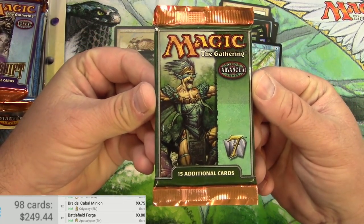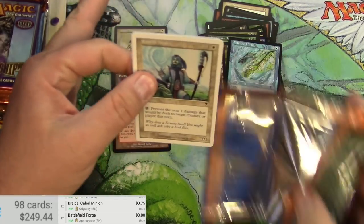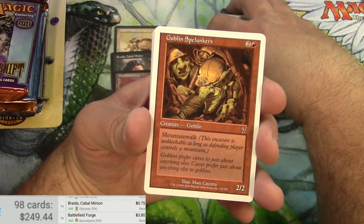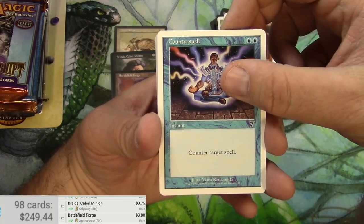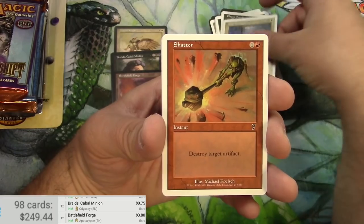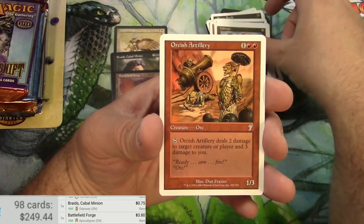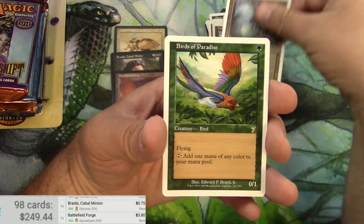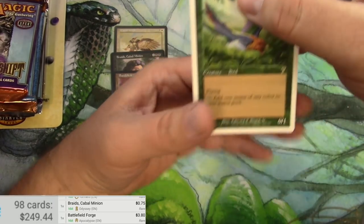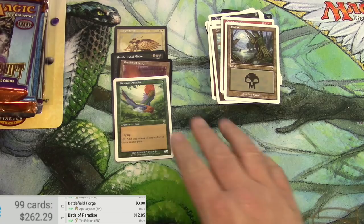Next up is Seventh Edition, and it would be nice to get a foil — the foils are pretty pricey. Here we go: Healer, Spelunkers, Counterspell — that's nice — Nausea, Beetle, Shatter, Storm Crow. We got Ardent Militia, Caltrops, Orcish Artillery, a Swamp, and a Birds of Paradise — well, that's pretty decent. If it was a foil that would be quite a hit. Birds of Paradise, Seventh Edition: $12.85 — pretty good.